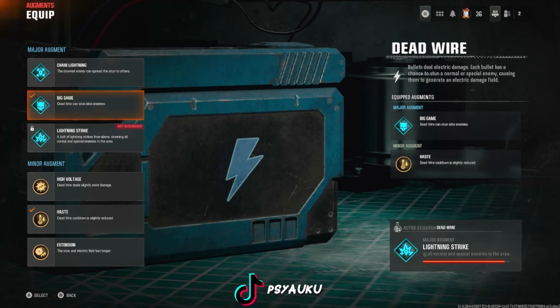For minor augments, it's like Brain Rot all over again. You can either run Voltage — which is Dead Wire deals more damage — Haste which cools down the Dead Wire, or Extension which means the stun and electric field lasts longer. So literally you can run any minor augment for Dead Wire.